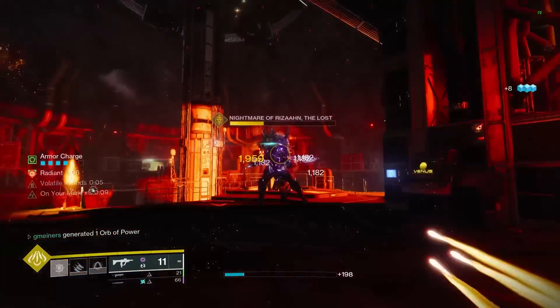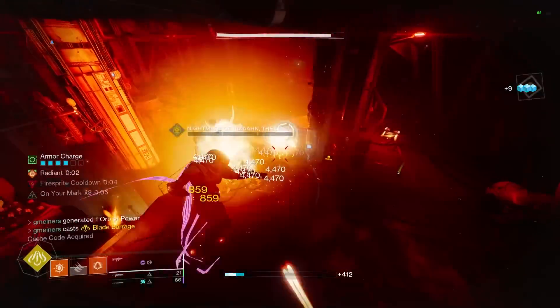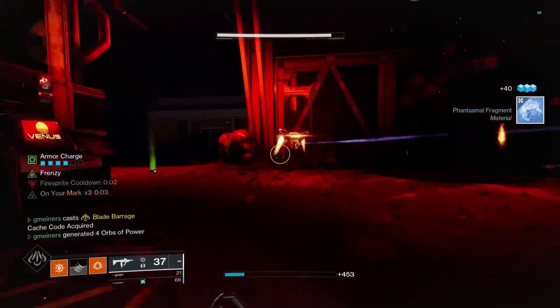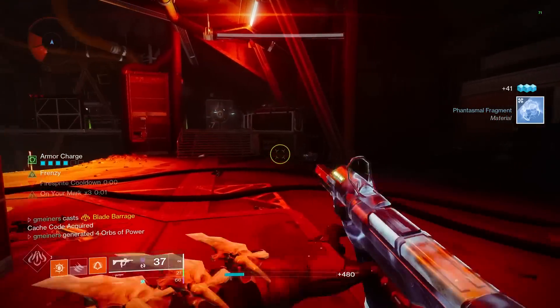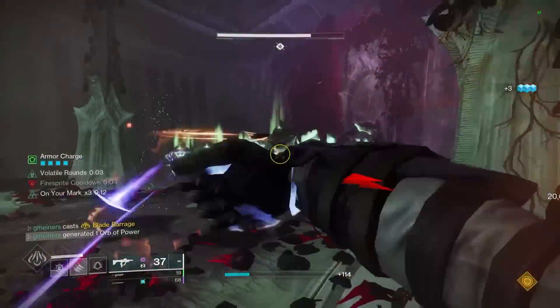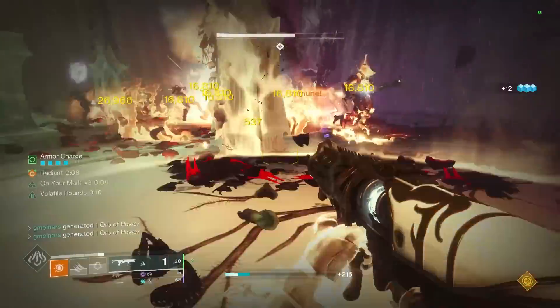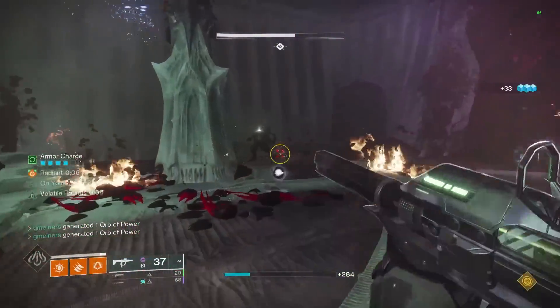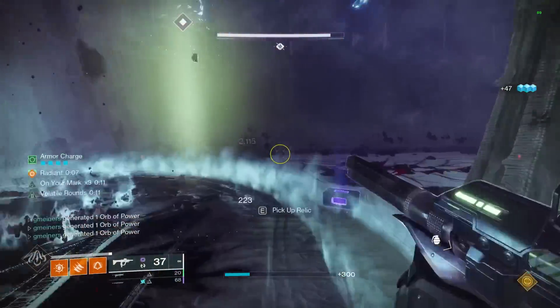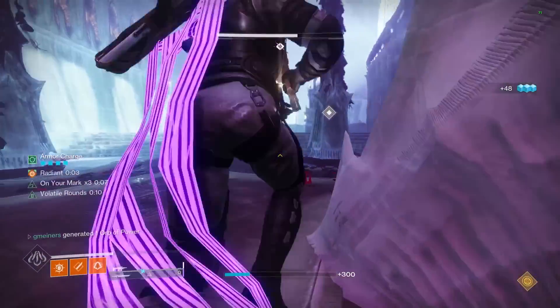The hunter setup also utilizes five fragment slots, which is the most you can have on any character, so not only does this do a crazy amount of damage, but we're also getting off cure and restoration with the build. I personally think this is one of the best mid-game builds in the entire game for add clear, healing, and additional boss damage. Things like tether and damage supers might be more optimal during boss encounters, but for general add clear this build beats out a lot of other top options.